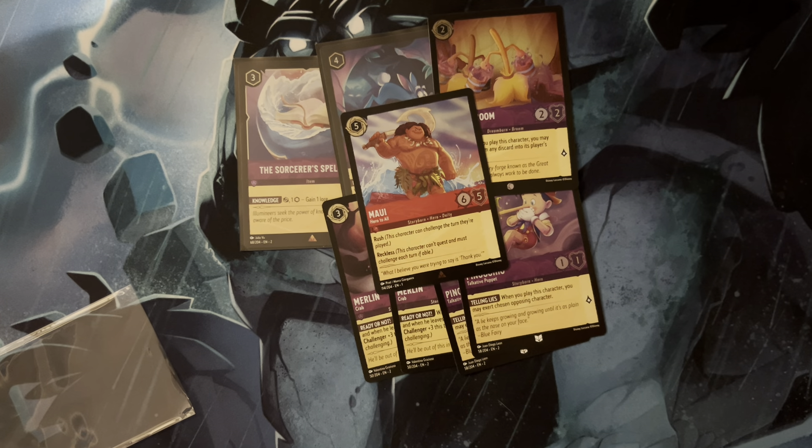I only opted for two Ursulas instead of three because I also wanted to play one Elsa. I think Elsa is a fantastic tech card because with the MIM cards you can bounce her back to hand, protect her, recast her, and utilize her as needed. So that was our late game package.